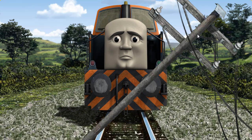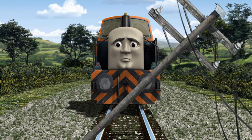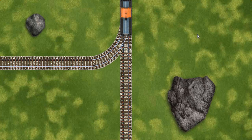Suddenly the tracks were blocked. Den had to stop — he would have to go another way. Show Den the track that goes nearest to the smallest rock.